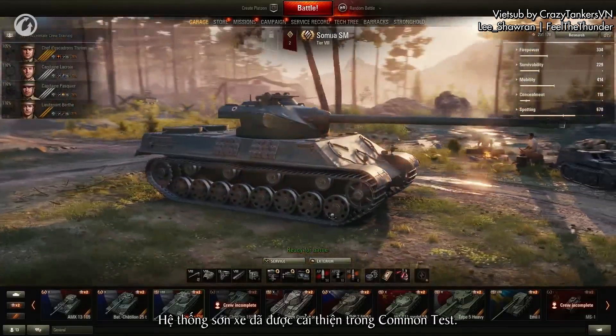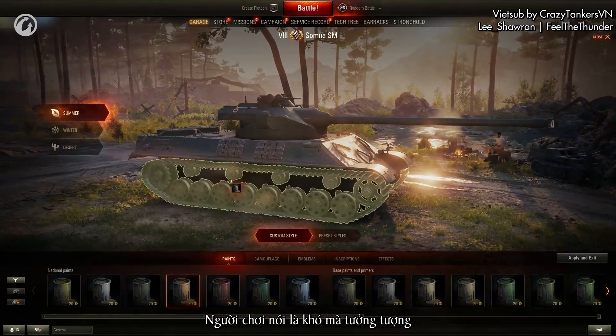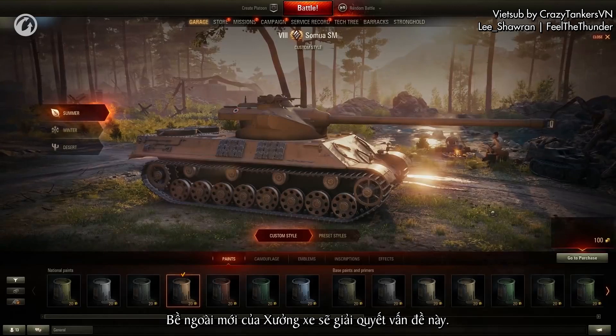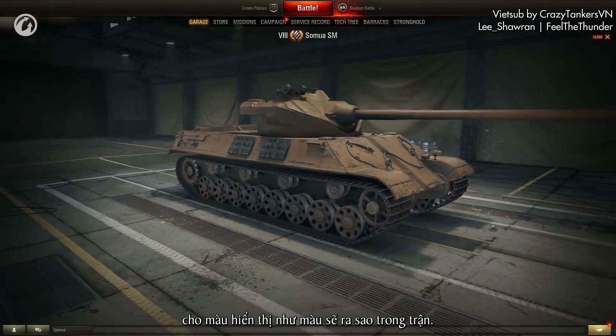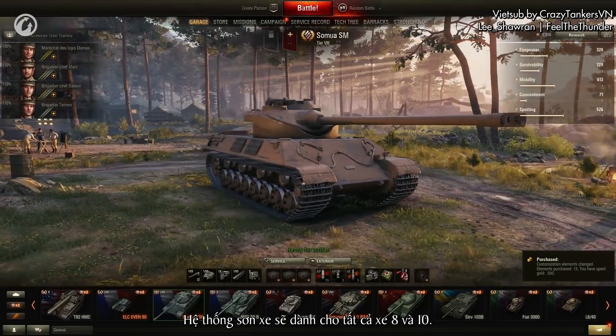The customization system was also improved on the Common Test. Players were saying that it was hard to imagine how the vehicle would look in the game when painting it. The appearance of the new Garage should solve this problem — lighting has been set so that colors display more like they will appear in battle. Customization will be available for all Tier VIII and X vehicles.